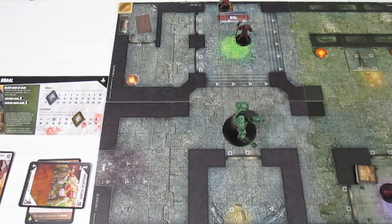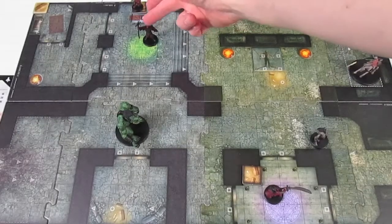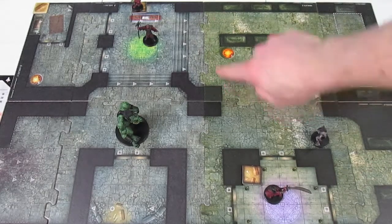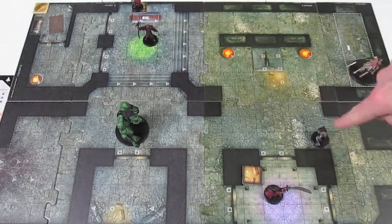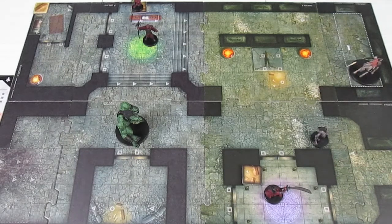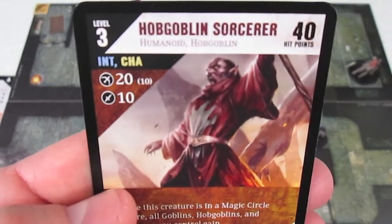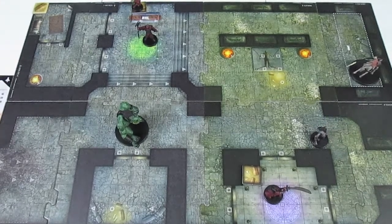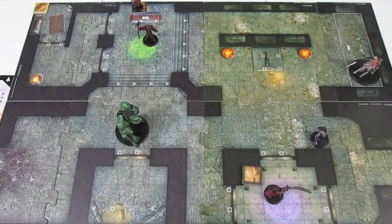Lastly, the Hobgoblin Sorcerer has a range of 10. Counting squares to the zombie — one, two, three, five, six, seven, eight, nine, ten — he can actually reach the zombie. The corner you might think blocks doesn't actually block; going from the corner we can see all four corners of the zombie's square unimpeded. So the Hobgoblin Sorcerer, with range 10 and 20 damage, makes a ranged attack tapping himself on the zombie.